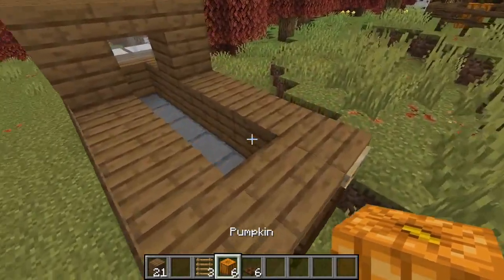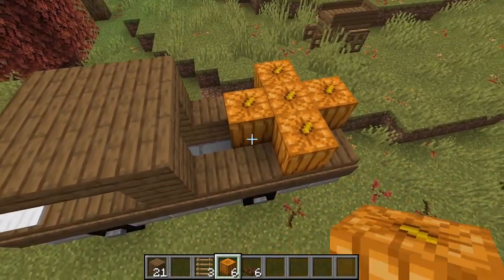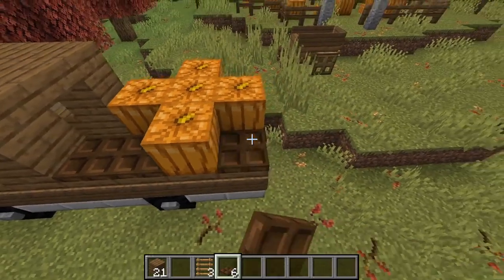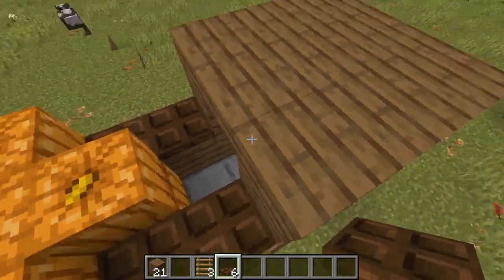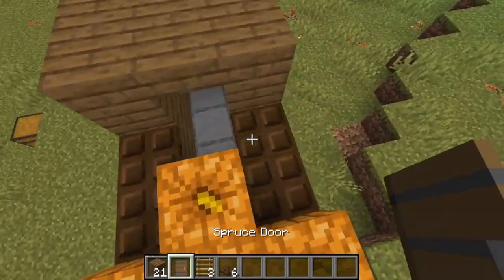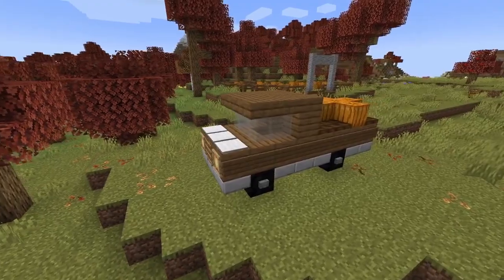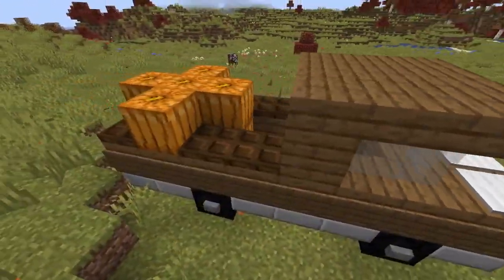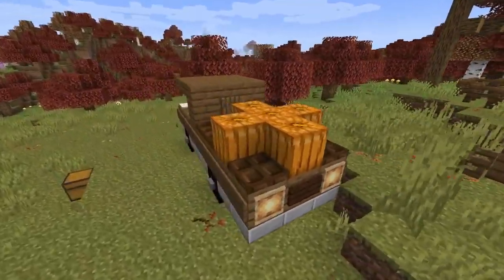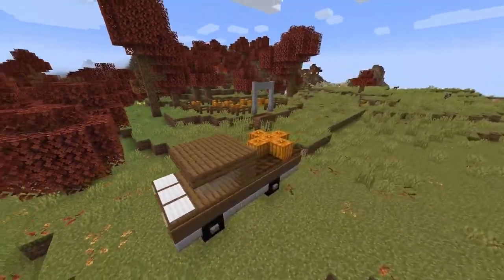Then we can take our pumpkins and we're going to do one, two, and then one, two, three, four, five — so that's what it's going to look like. Then we are going to add our trapdoors all the way around like so. And if you really want, you can add a spruce door — totally up to you, but I think it looks nice like that. And that is our finished pickup truck — I think it's so adorable. It's just to store your pumpkins, and obviously with a pumpkin patch, wheelbarrow, and pickup truck going away from the pumpkin patch, it's just so adorable.